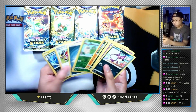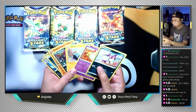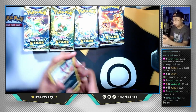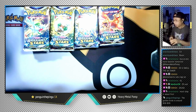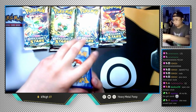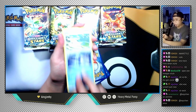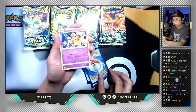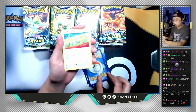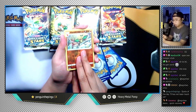Oh, it's just a Flygon non-holographic, but I'm just looking through the rest of the pack to see if there's any good cards. Nothing really that much in this pack, but it's fine. Let's do an Arceus pack next. We have a Steel Energy, Sheer Cold, Collapsed Stadium, Tate & Liza, Cup Chew, Dustox, Braviary, Farfetch'd, Exeggcute, a reverse holo Vibrava, and the last card is Leavanny non-holographic.